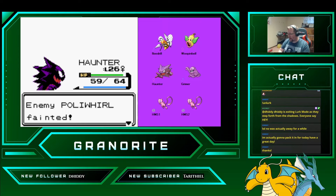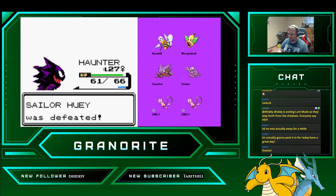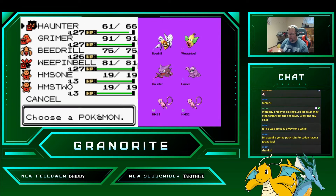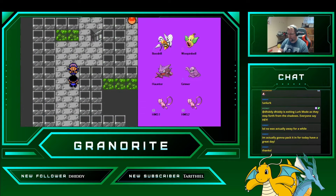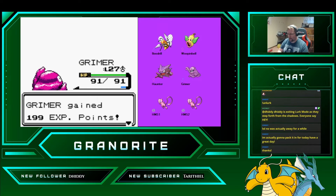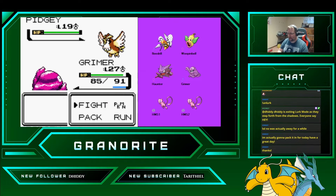There he goes, excellent. We are not going to use Beedrill for the next fight — going to swap up Grimer. We're just going to speed through as we Sludge all these. The only damage he takes is from the Quick Attacks.